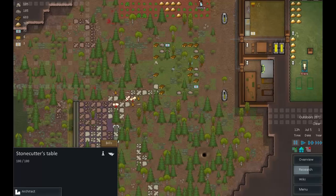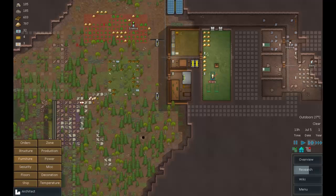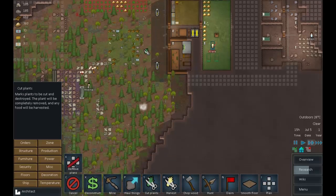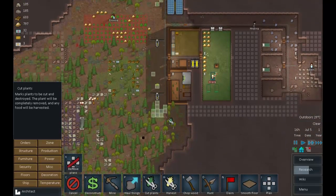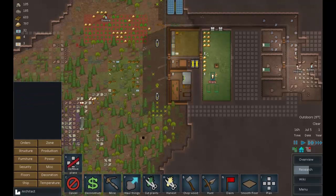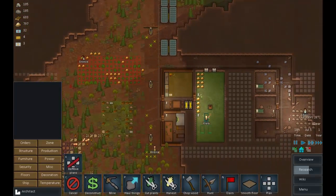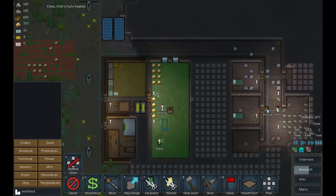Let's crack on and carry on where we left off. First thing I want to do is clear out some of these plants because they are constantly causing a problem with the energy generation here. I also want to eventually replace this with flooring so nothing will grow here, but I don't have time for that yet because I want to concentrate on the mining here.